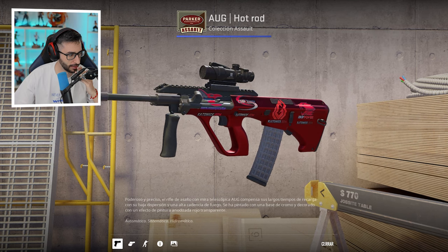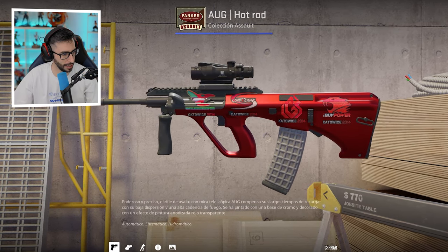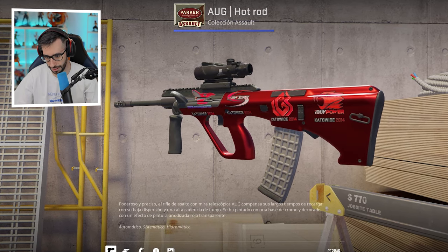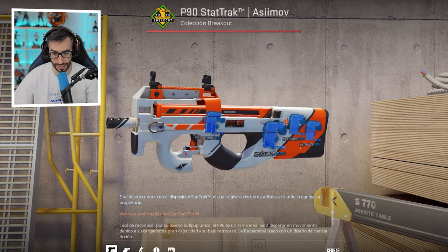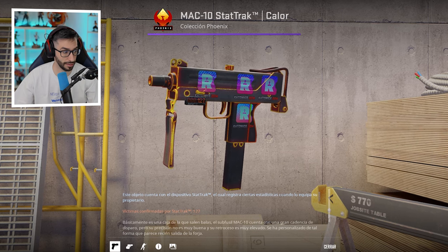An Gut Knife Horror Factory New with 4 Katowice stickers — the iBUYPOWER ones, which I want to believe are the regular ones. A P90 Simo with 4 Titan holo Katowice 2014 stickers. And finally, a Mac-10 with Reason Gaming Katowice 2014 stickers.